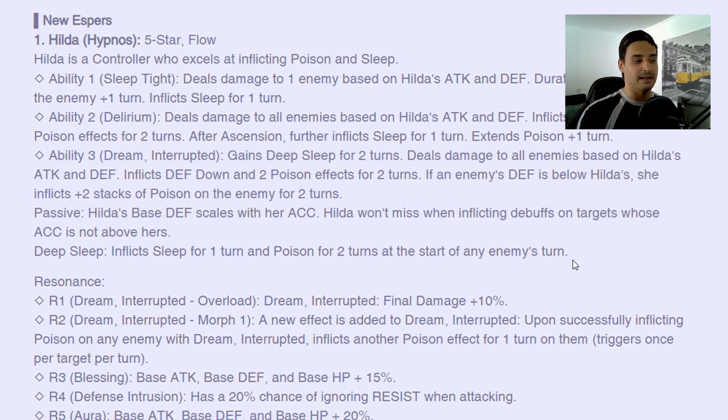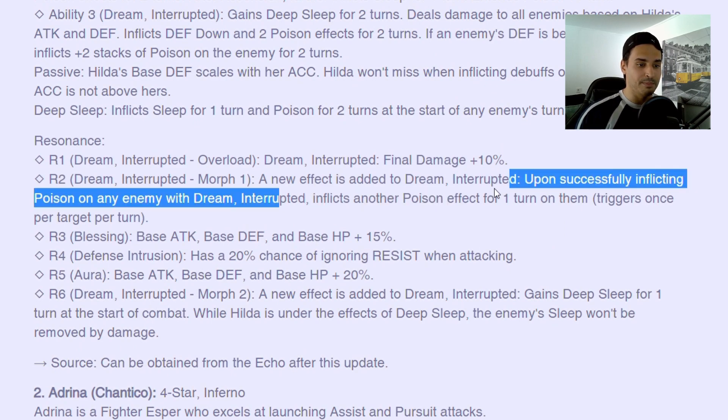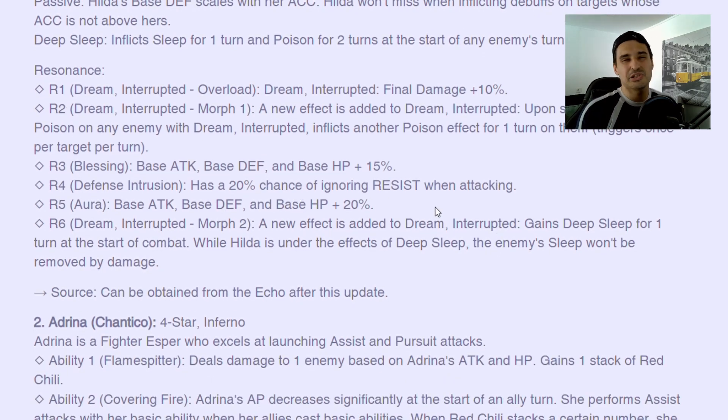This can be very good because if she has deep sleep up — and her R6 allows her to do this — at the start of combat, dream interrupted upon successful increasing poison on enemy inflicts another poison. That's a very weak R2 compared to the R6. Then she has 20% of ignoring resist, which is so stupid because you will have 100% accuracy on her most of the time. If you have 100% accuracy, nobody uses other 100% accuracy units, so you will always land your stuff — it's just stupid. A new effect is added: gain deep sleep for one turn at the start of combat.